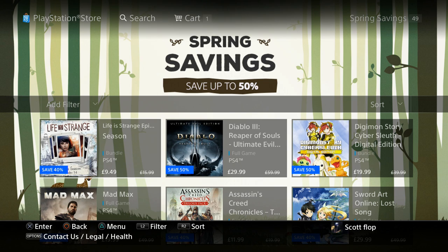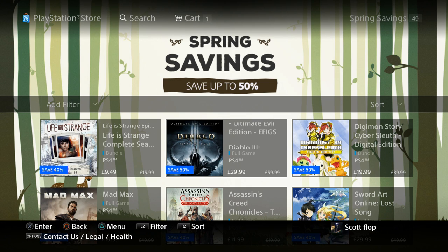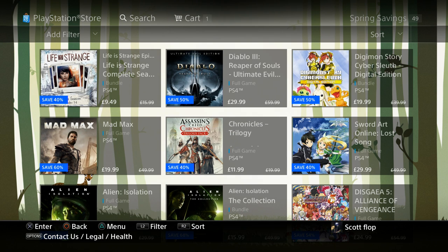Life is Strange the Complete Season is $9.49 — pretty cool. We got Diablo 3 Ultimate Evil Edition for $29.99, Digimon Stories $19.99, Mad Max $19.99, and the Assassin's Creed Chronicles Trilogy Pack — comes with all three — for $11.99. Fantastic.